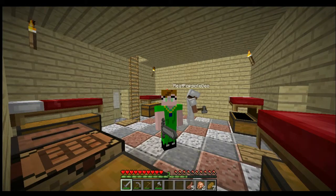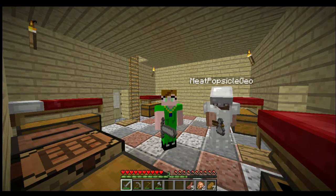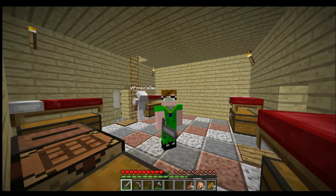Hello, and welcome to another Jack and Cat adventure. We are being joined again by Meat Popsicle Geo, and today our quest is not going to be like a regular quest. What we're going to do is we have this whole list of five things that we're going to go find — things we haven't seen, or things we haven't done, or things we don't have. It's kind of like a treasure hunt in a way.